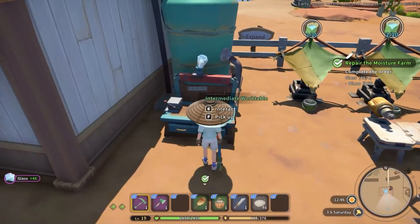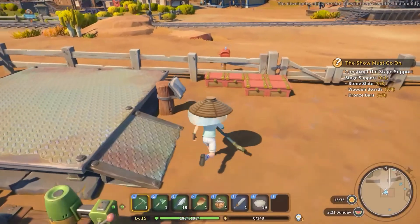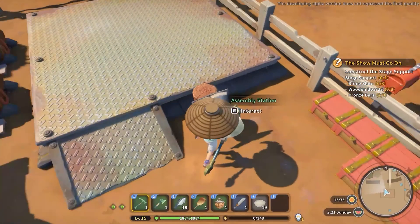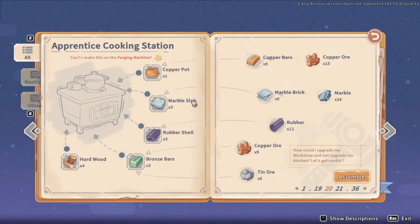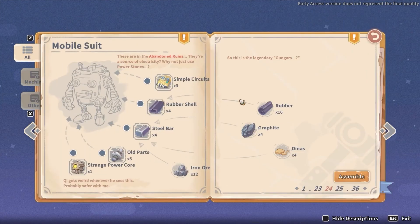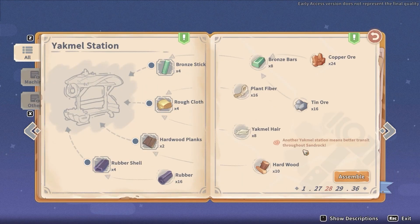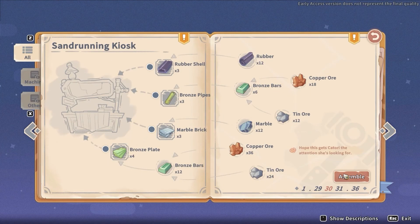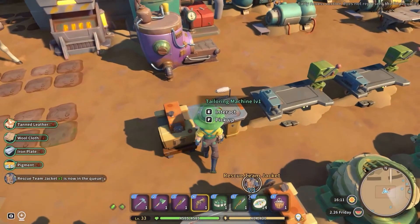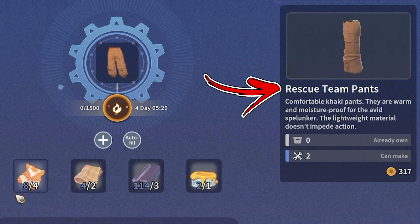Rubber shell is a refining material used at the intermediate work table in order to produce the valve. You will need it also at the assembly station to build the refiner, the apprentice cooking station, the Air 47 mobile suit, the Magneto Inutif inspector, and the Yakmel station, while at the intermediate assembly station for the sun running kiosk. Plus you will need it for the tailoring machine in order to produce the biggest part of good gear.